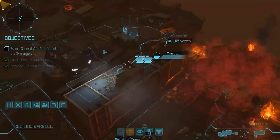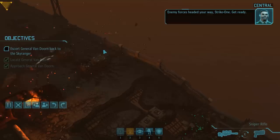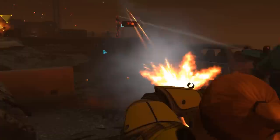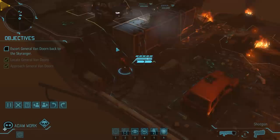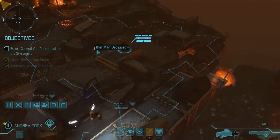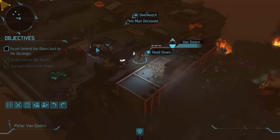Time to regroup everyone as we now prepare for the trip back to the Sky Ranger. Since we moved the VIP, we also have a Thin Man drop in on the alien's turn, but the landing alone is enough to trigger three overwatches. Rosilius then lands the killing blow, and we can move everyone up a few steps. Even though we use a few overwatches, we don't need to be overly cautious — new aliens will only drop if we move the VIP, who stays right where he is on this turn.